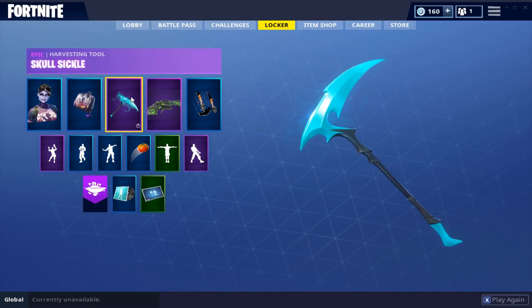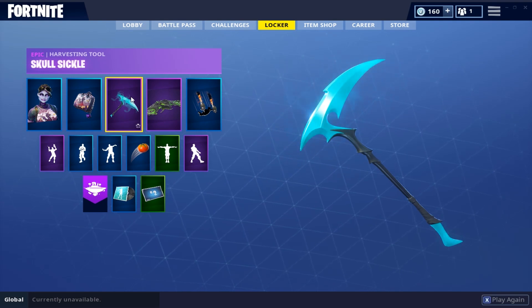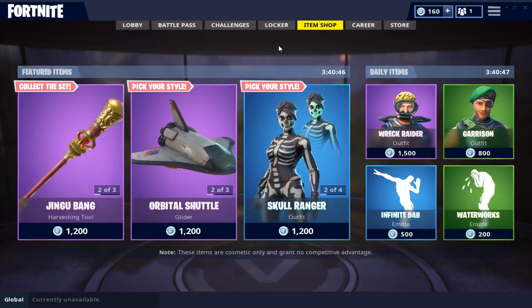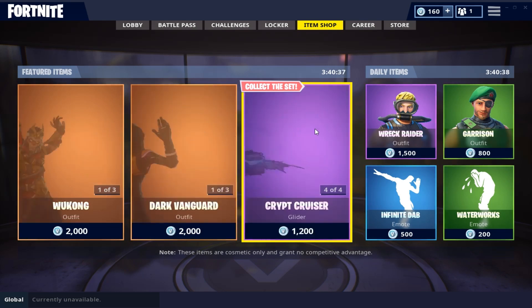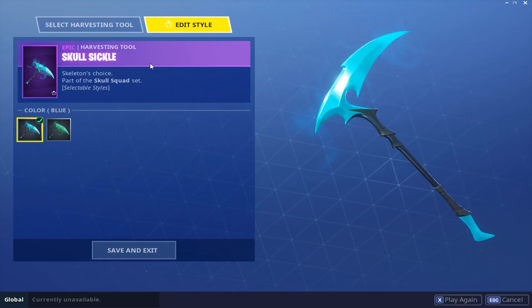Hey guys, welcome back to another video. Today we're reviewing the Skull Sickle harvesting tool. This is a purple pickaxe that costs 1200 V-Bucks and is part of the Skull Squad set. It came out for the first time ever on October 10th, 2018. It will probably be in the shop for at least another two days, but I'd recommend picking it up as soon as possible if you're interested, because it is a pretty cool pickaxe.